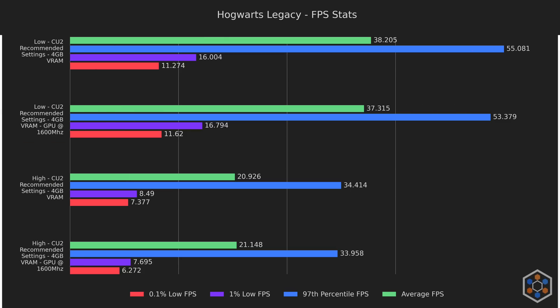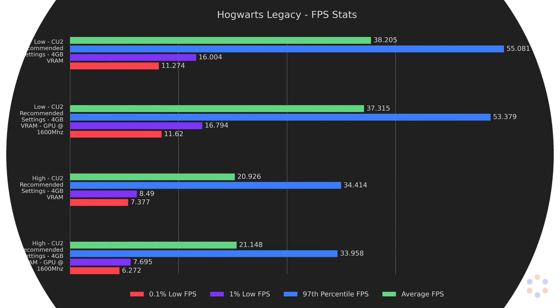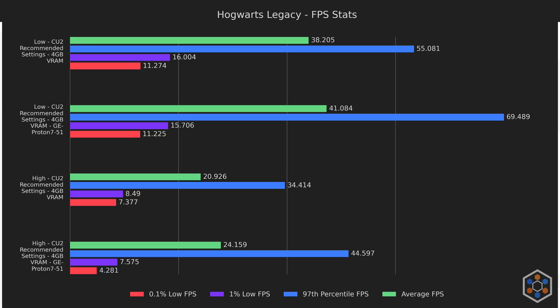Back onto testing — pinning the GPU did very little, even harming the 97th percentile results and the lows on the high preset, so let's move on. Next up is Proton GE, which was version GE-Proton7-51 at the time of testing. It resulted in much better performance on averages and 97th percentile, but had worse lows on the high preset. The higher averages are good enough that we should use it, so we'll use this as our new baseline.